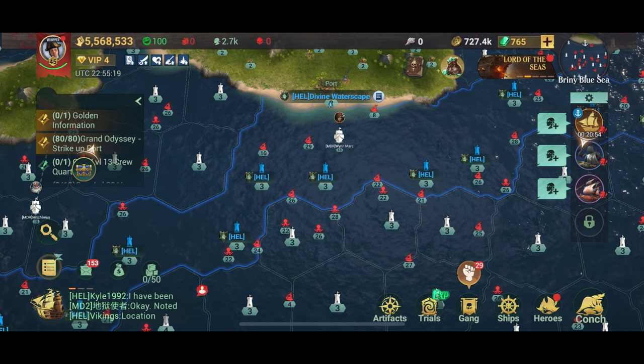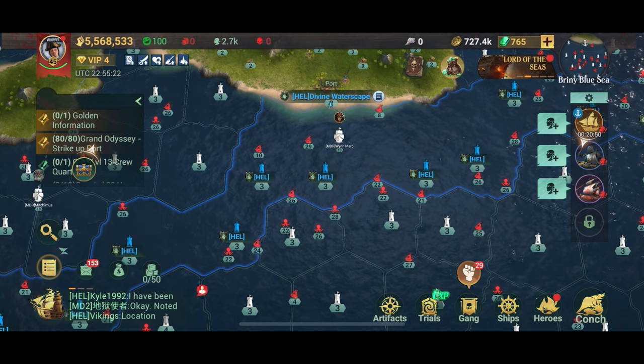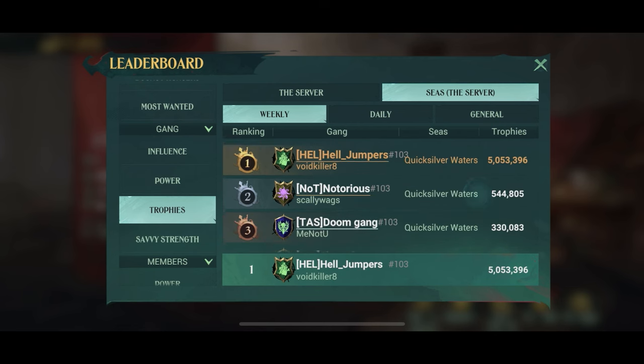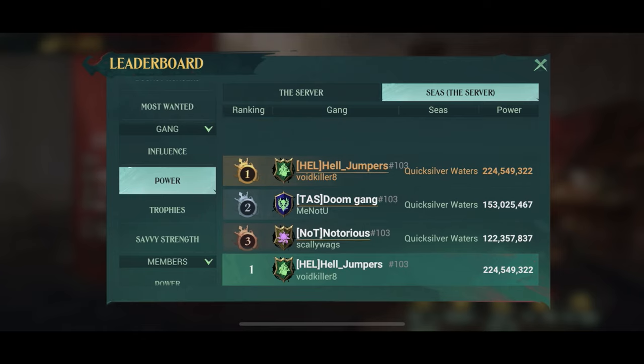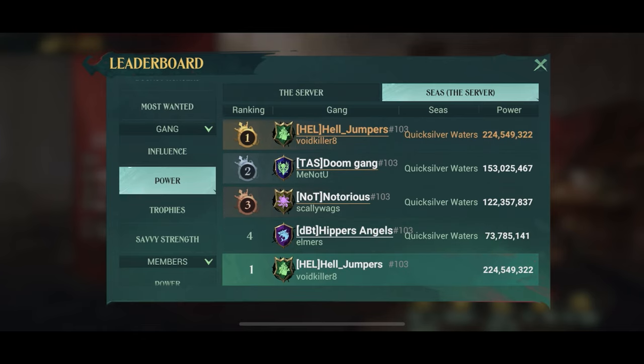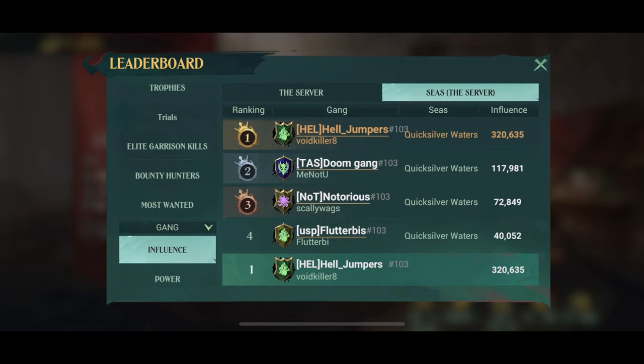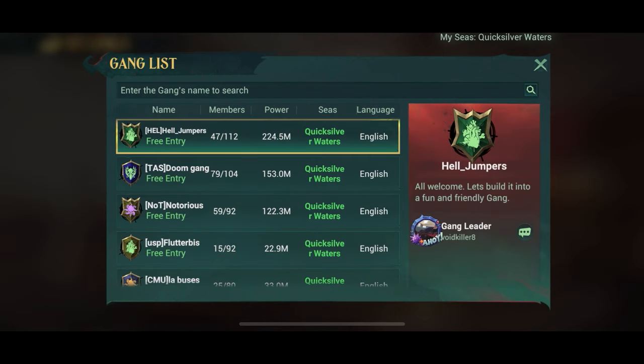After doing that, click on your face icon up in the top left and pick the leaderboard section, then go to the gang section on the left. There you can see the influence and the power of the different gangs on the seas — which is your server — and also the full server. That'll help you in picking which gang to choose, so you can see how much influence and power they've got.